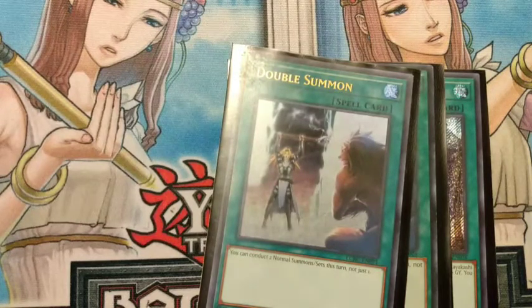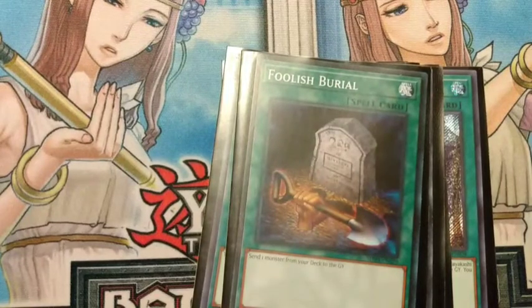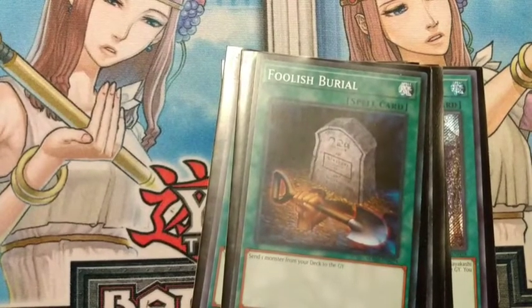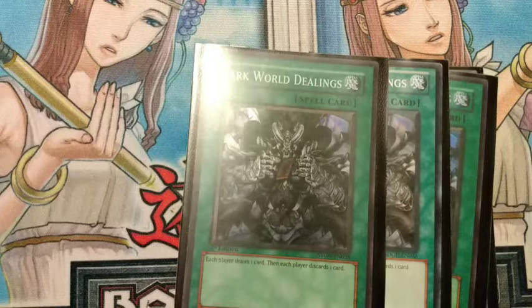For extender cards we run one Foolish Burial — basically another opening card. If you open with this and Uni Zombie you have full combo, or basically any card that lets you foolish burial is almost full combo. Then we play three Dark World Dealings. Dark World Dealings isn't as good as a direct Foolish Burial since you can't choose exactly what to send, but it digs through your deck and sends a card to the grave. It does it for both players — both draw one, both discard one — which still contributes to milling their deck.